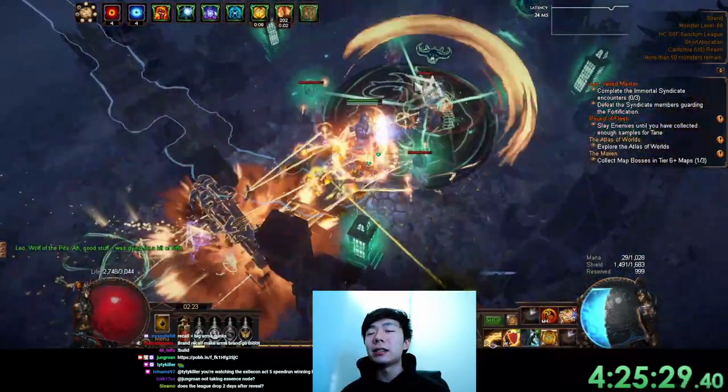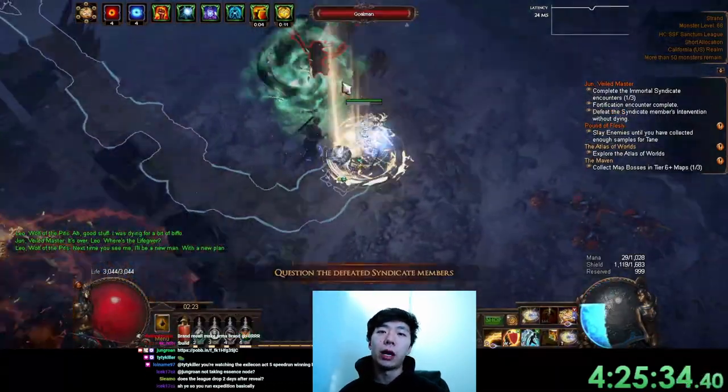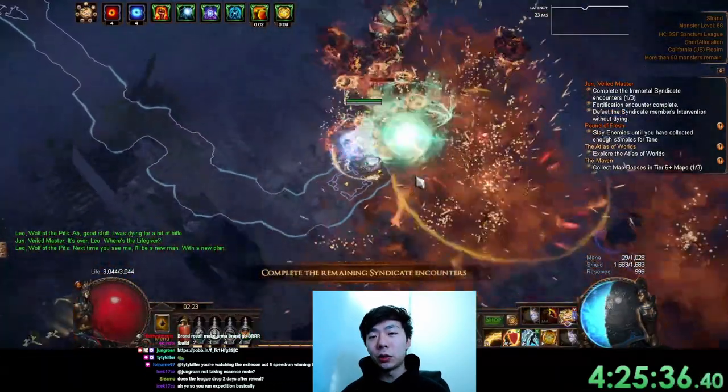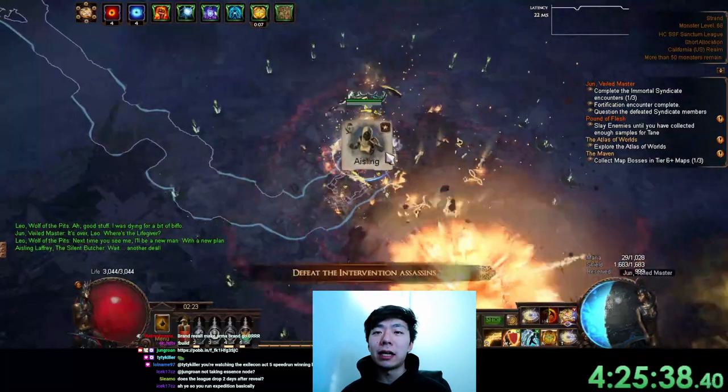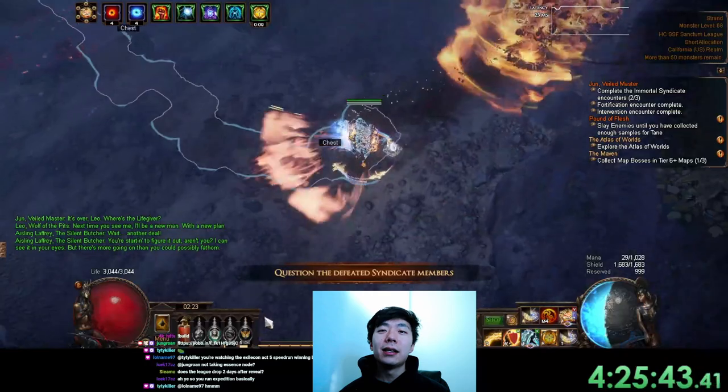In my case I'm running seven brands through the tree and I'm also scaling a ton of Brand Recall cooldown recovery through Hierophant and the tree itself. In short, I get a giga nuke coming out from all these active brands every 1.2 seconds — a really great playstyle with good defenses through Hierophant.